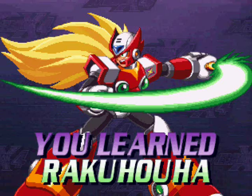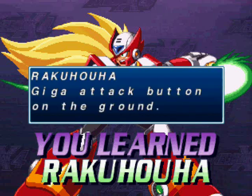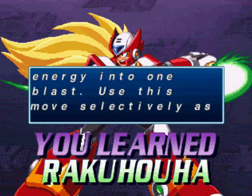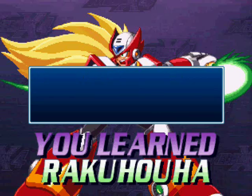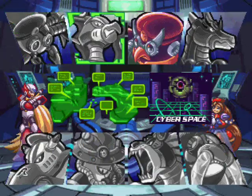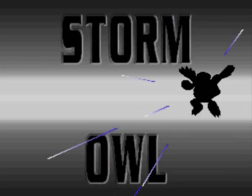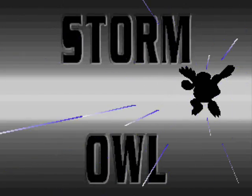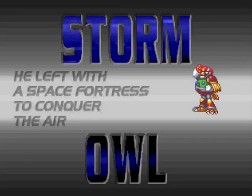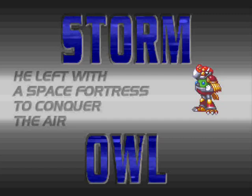I have this habit where I always say he ain't too much problem. Nevertheless, we learned Raku Huayah. Basically, Zero can do this special attack where he punches the ground and creates a flurry of blue energy balls to fly out of the ground he punched, attacking pretty much everything on screen. It's very powerful, but you only get like five tries. Use it wisely and save it for our next and last maverick, Storm Owl.